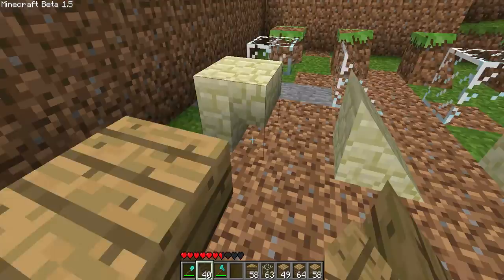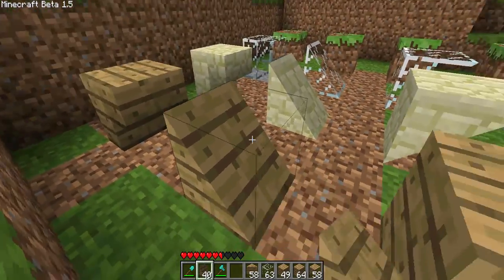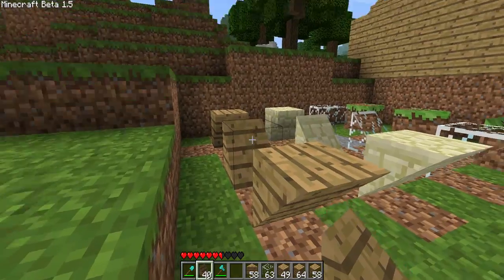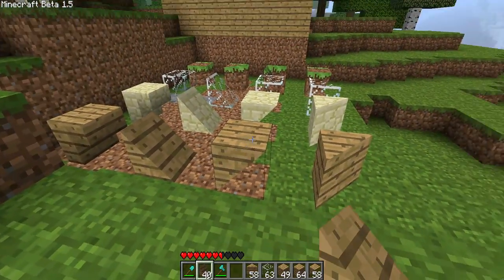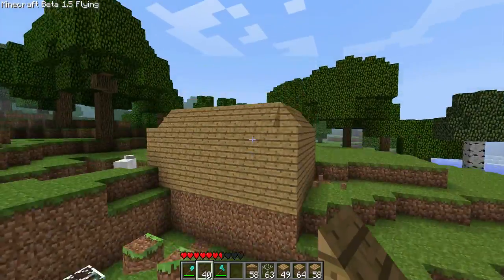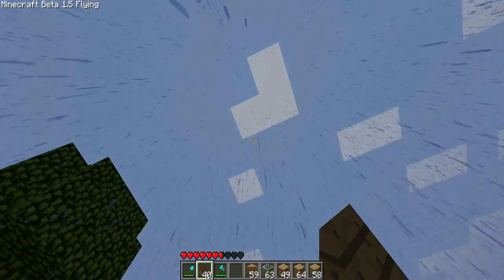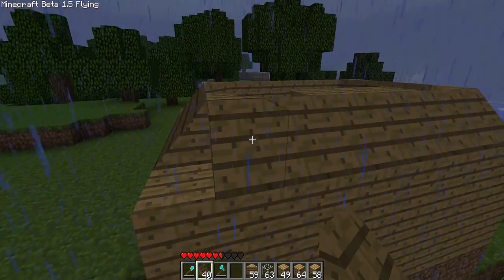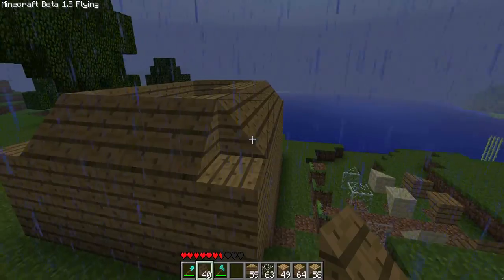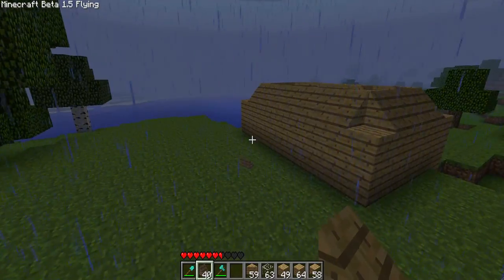There's also an upside-down stair, and then you've got the upwards-pointing wood slope, the downwards-pointing slope, and sideways variants. I've also got a half-finished house here — and yay, rain. Anyway, it's a half-built house; I couldn't be bothered to build all of it, but it's demonstrating some of these cool features.